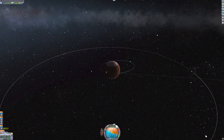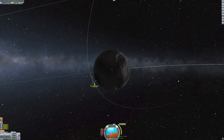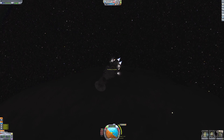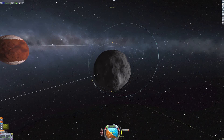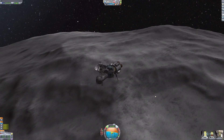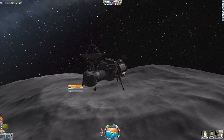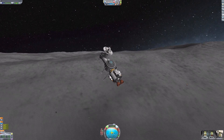We are circularized at Juna, and it is time to get to Ike. After a quick inclination adjustment and detaching that Skipper engine as it ran out of fuel, we are now here at Ike. We can just perform a retrograde burn to get into orbit and descend to the surface. After getting to a relatively flat — well, it's not flat at all — I wanted to land in the daytime, that's why I went into orbit before I descended.